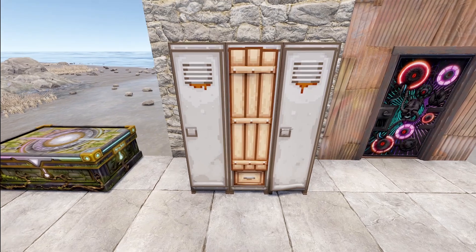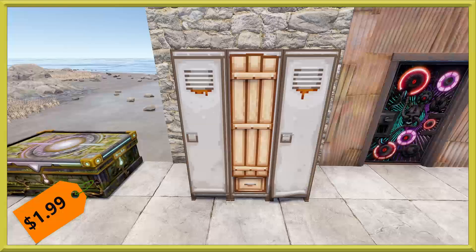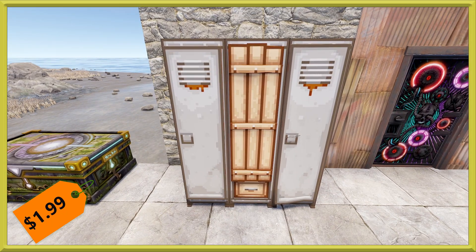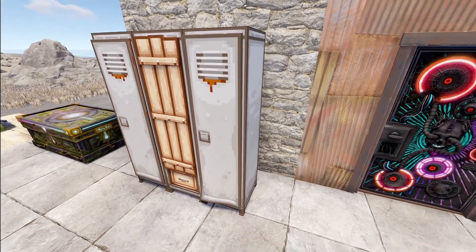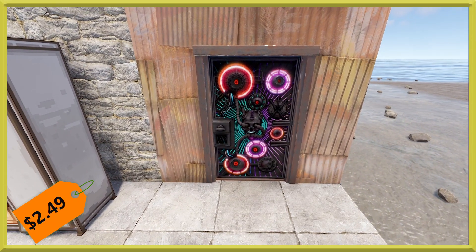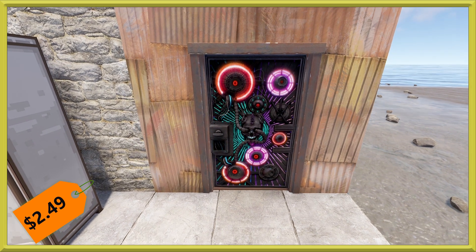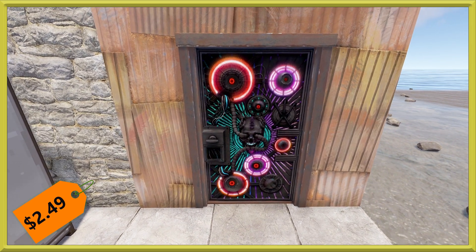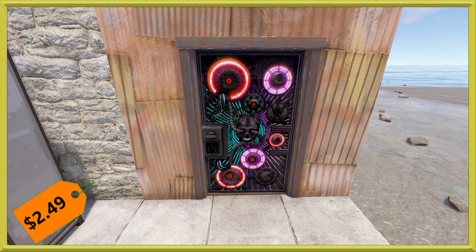Over here we've got a locker — the continuation of the pixel set with the pixel locker. This one will cost you 50 cents more than usual at $1.99. And then last, we've got a door for you: the sheet metal punk jack door. This one will run you $2.49, probably for the craziness and the glow. So let's go ahead and kill the lights and take a look at that.